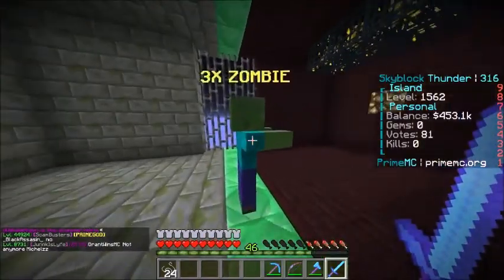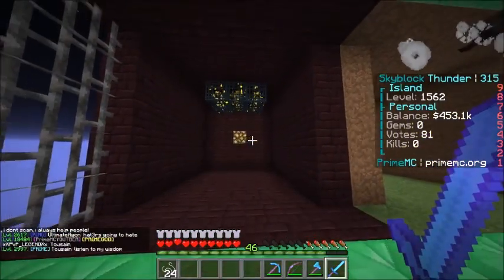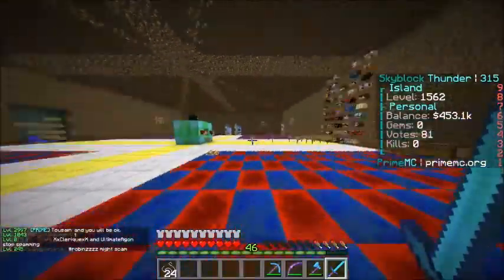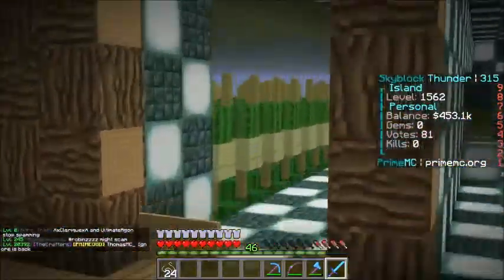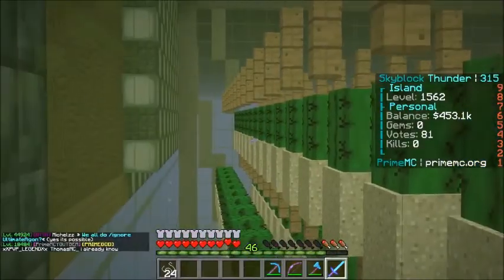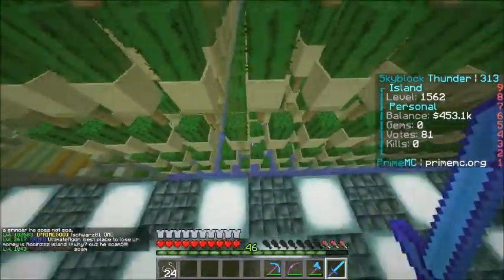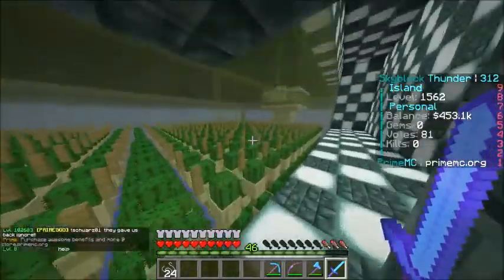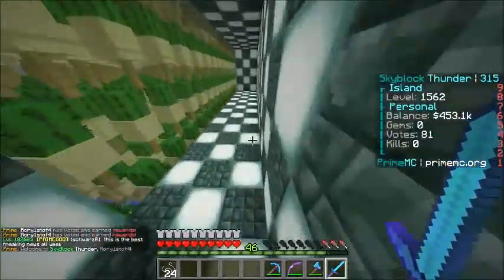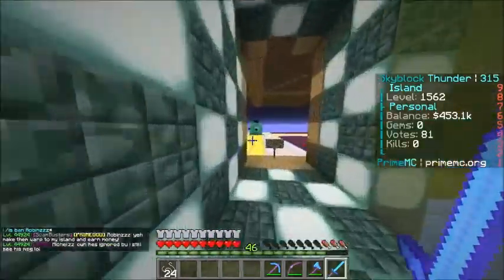First off they have a spider grinder over here to grind spiders. Over here they're looking into putting a villager spawner - not done yet. This one is a zombie spawner, and next up is a blaze spawner which I actually have the most of - that's pretty awesome. Down here they have like a giant cactus farm - look at how big this thing is, I can hardly see to the end. This thing is so giant, with a bunch more rows down there. The amount of cactus this guy must make is so crazy.